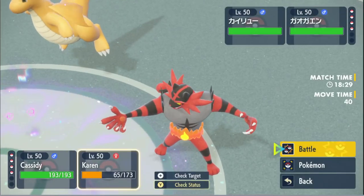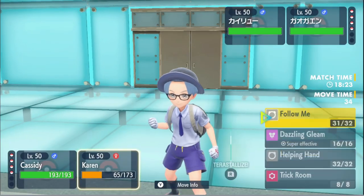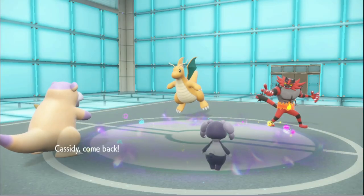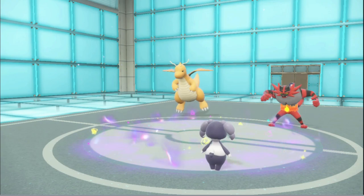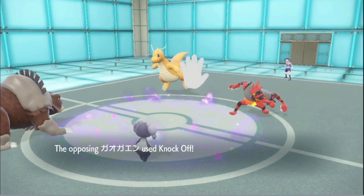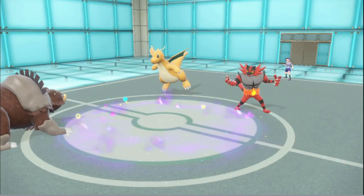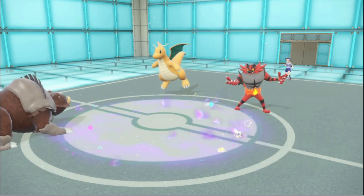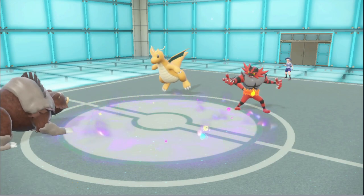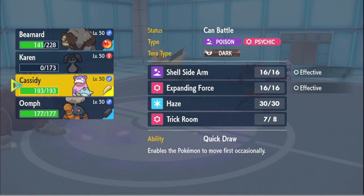I think I'm just gonna switch into Bernard here and go for Dazzling Gleam — call it. I'll be fine if he goes down because then I could just go back into Cassidy. I had a feeling it was just gonna Knock Off because Aerial Ace does a significant chunk.